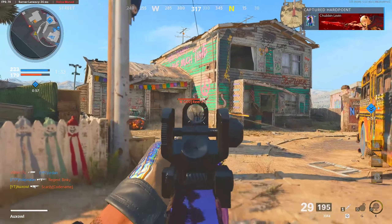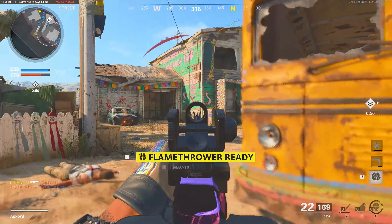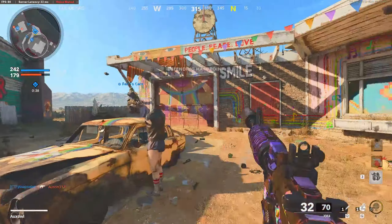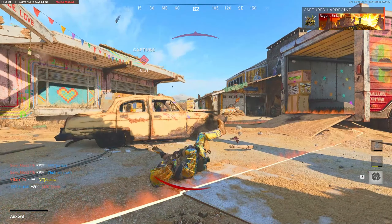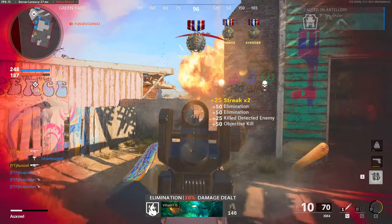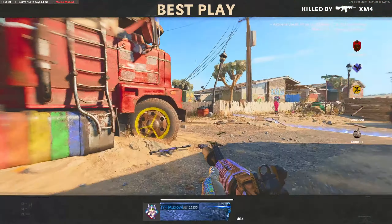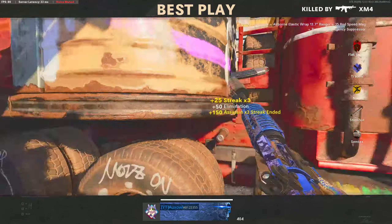Got him — gotta stop him from getting on the point. Bloodthirsty — at least we got a five-kill streak going. Villain got me, he got me good. We only need two more points and we win. If you made it this far into the video, let me know what other guns you want me to look at in the comments down below. And if you enjoyed this class setup for the XM4, check out my playlist of my other best classes. I'll see y'all in the next one — Owl out!